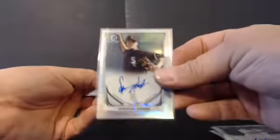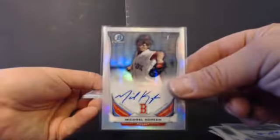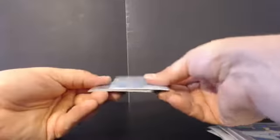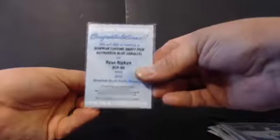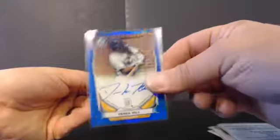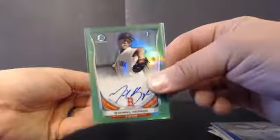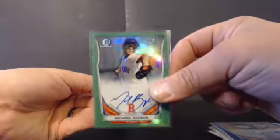Refractor Autos — this is where things get a little crazy: Spencer Adams, Michael Kopik. Oh my God — Trey Turner. Blue Refractor Autos, that's plural, of Ryan Rookin — that was a bonus auto in the last box. Derek Hill, $120 of $150. Green Auto: Michael Kopik, $81 of $99.